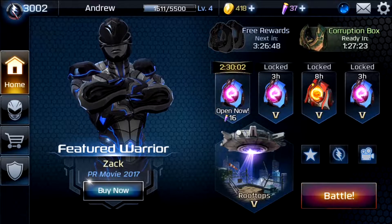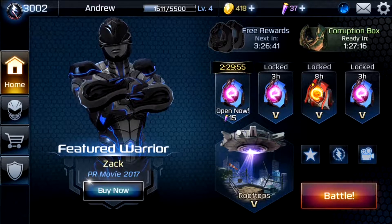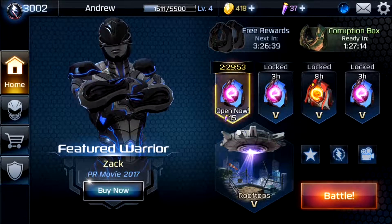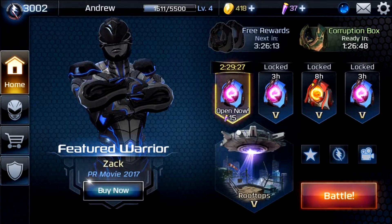Hello everybody and welcome to another episode of Power Rangers Legacy Wars with me, Andrew. We've been kind of floating around the 3,002 range — we've been up as high as 3,038, but that's about where we've been. We're rocking a team with two level 1 epics, which basically means two level 3 assists, and our level 7 main, which is awesome. It's Zach. He's a mix — you never know what you're going to get. But we switched over to using Robo Knight.